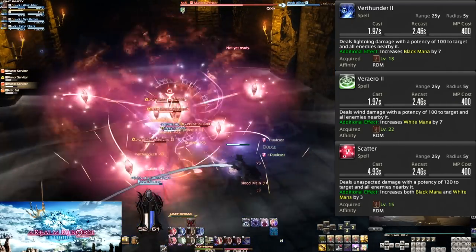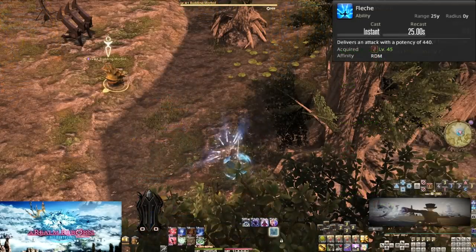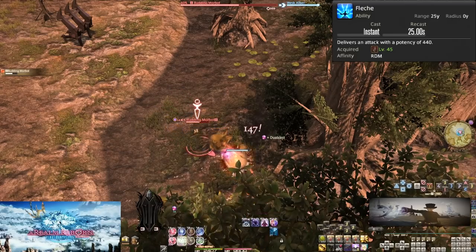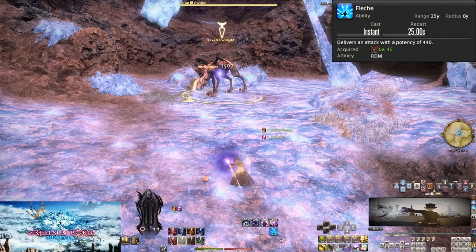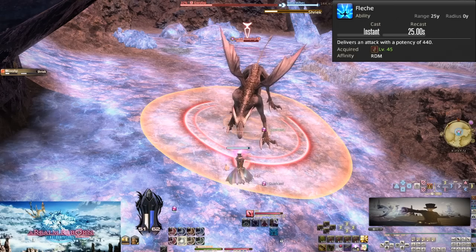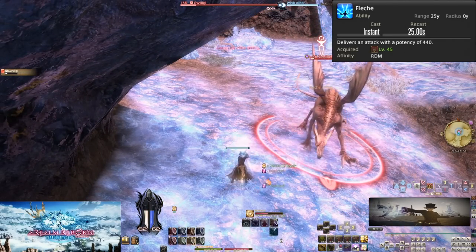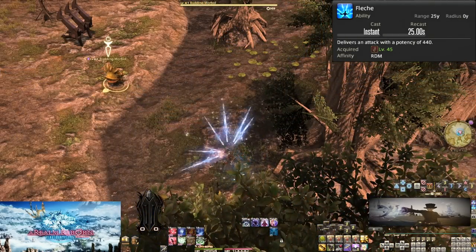Now let's talk about our off-globals. Level 45, Fleche. On a short 25-second cooldown, Fleche does 440 potency to a target. Because of how Red Mage works, we want to weave this after a dual-casted spell, but not between a short cast and a long cast. Throw this out every 25 seconds for a huge chunk of damage. Be sure to use this during AoE too — it's single target, but it's free damage on that target.